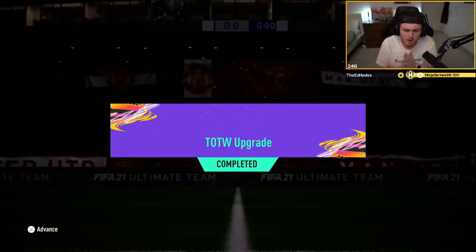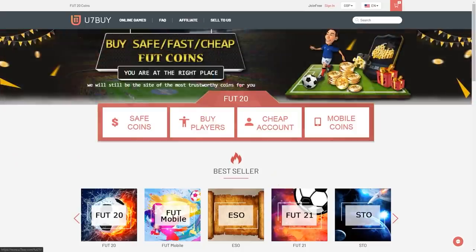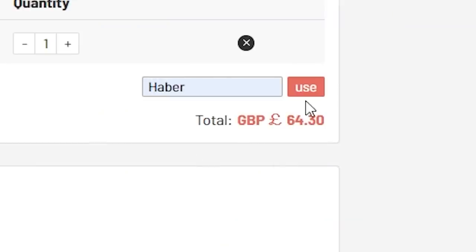Welcome back to a brand new video. Today EA dropped the Team of the Week upgrade. For cheap, fast and reliable footcoins, check out u7buy.com — there is a link in the description.